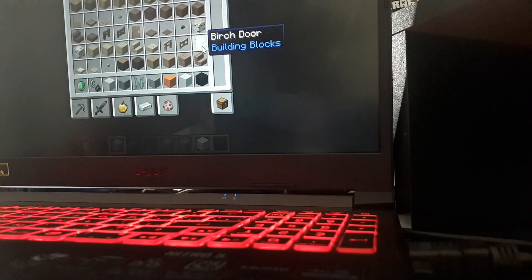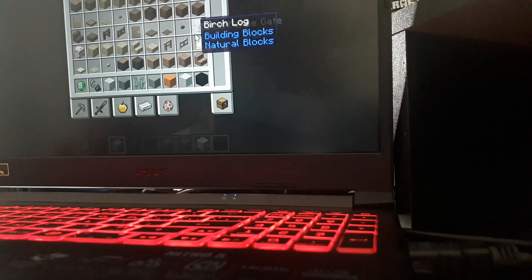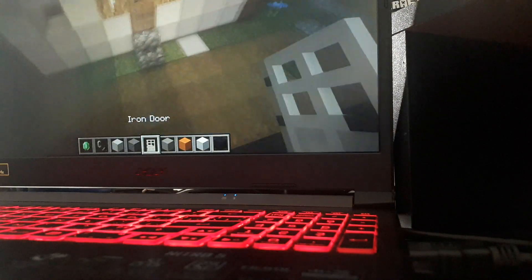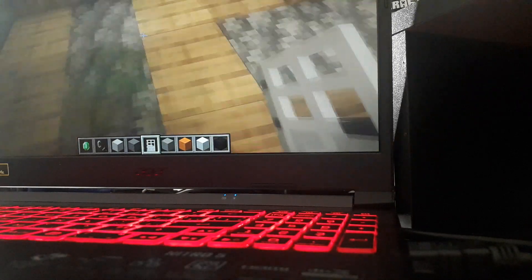Now we just need to put iron doors. Iron doors — I hope this works for the villager. Okay, now we need to get redstone, buttons and stuff. Let's put a lever — I call them buttons.